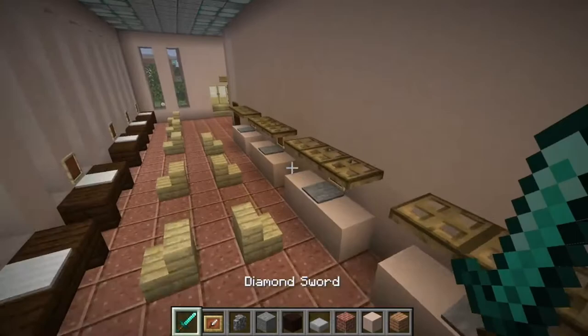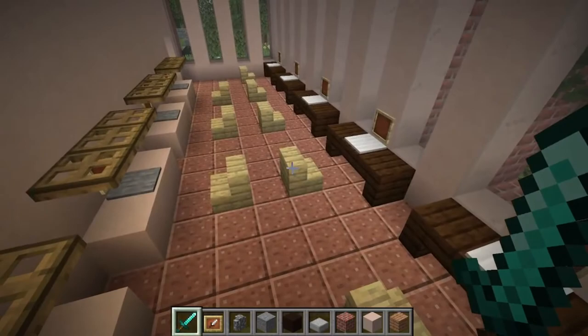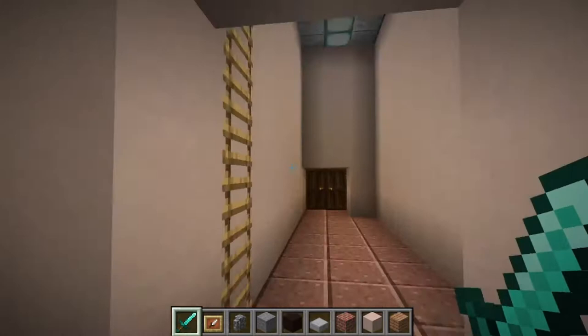We should put in the monitors again. In this case, the item frames are where all the controls can happen. Some of these might have buttons next to them, some might have flip switches, and some might have gear shifts. So all that good stuff happens here.